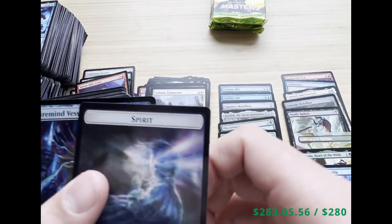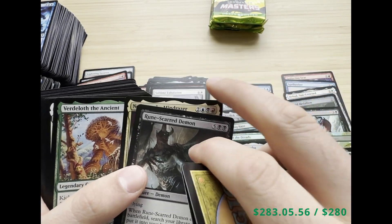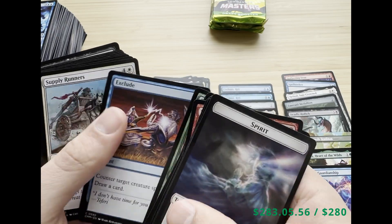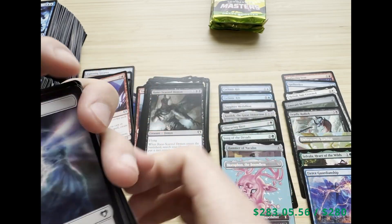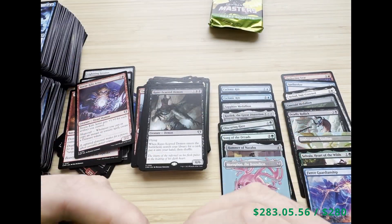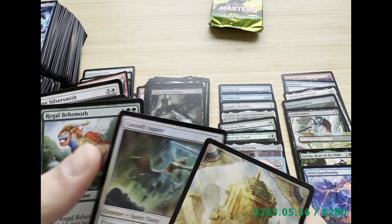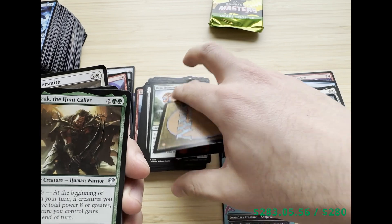We got Spitfire, Mind Vessel, Rune-Scarred Demon, and Nekusar the Mindrazer. We only have a few packs left. We haven't had any of the top mythic hits, but we have gotten Fierce Guardianship and Deflecting Swat, so that makes up a good portion of the box value.